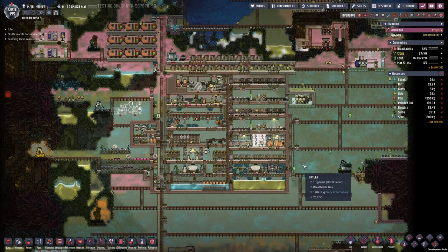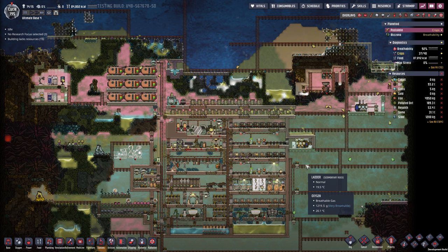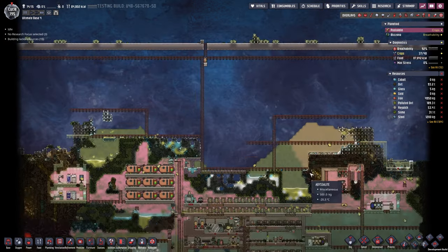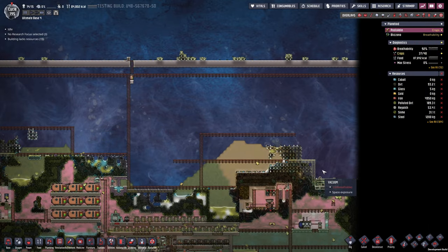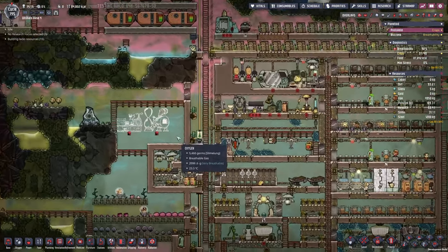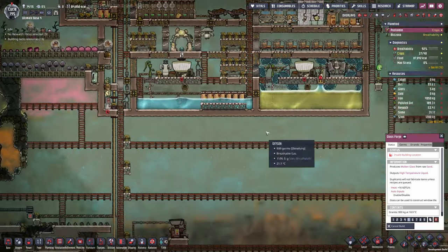Hello everyone, my name is Nathan and today it's time for another episode of Oxygen Not Included here in the Ultimate Base 4.0. In the previous episode we prepared the space area a little bit for future consumption. Today I would like to make some more progression towards the solar panels by making the glass forge.